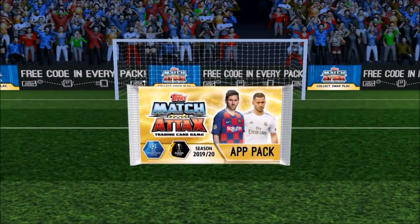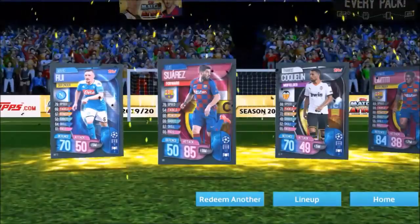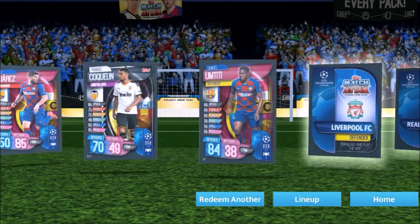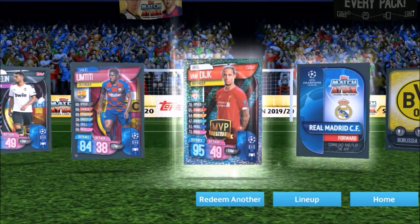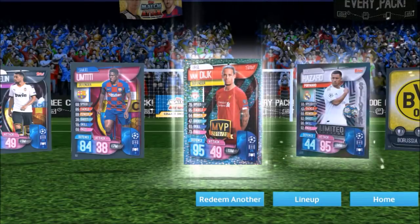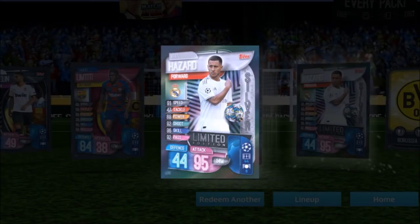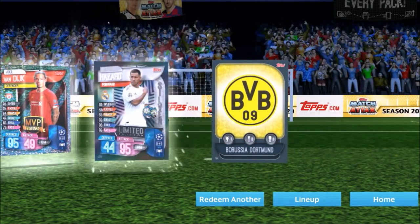This one is a Hazard code — awesome! Can this one be gold, silver or bronze? Suarez, 85 on attack — nice. A full defender insert. Juventus MVP — pretty decent, 13 million though. Silver — we have the silver. That's pretty cool — there's the Hazard, 95 on attack with 14 million. And then the Dortmund badge as well.